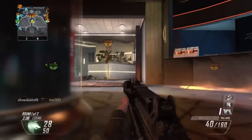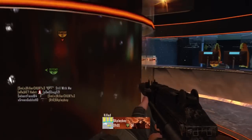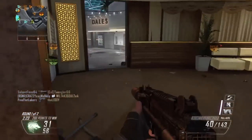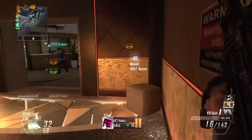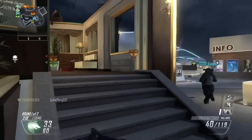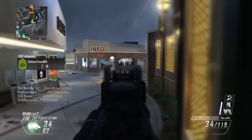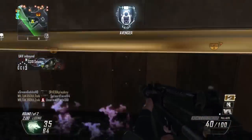The killstreak setup I had today is not the lodestar, not the one-two punch — it is the blackbird, dogs, and the swarm, which is the best rushing killstreaks in my opinion. Plaza is a map where I really like to get up into the enemy spawn and get up on their roof by their spawn point. Whether it's A or C, if you get up on the roof you can overlook all these guys who are just clueless looking over the domination objectives.